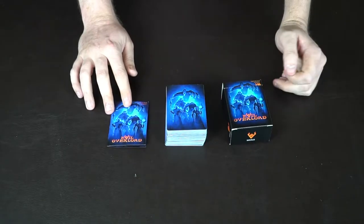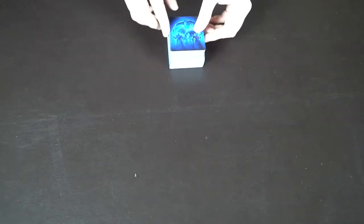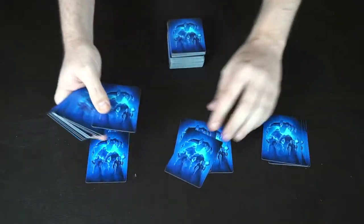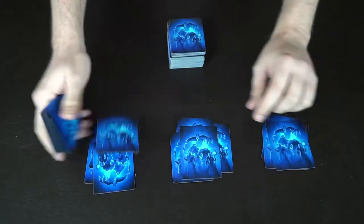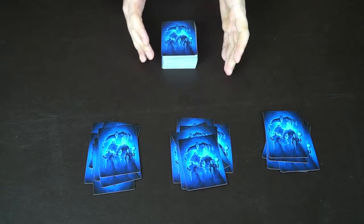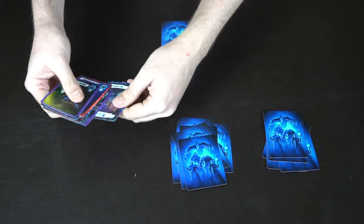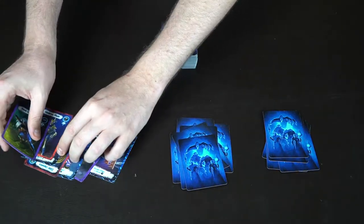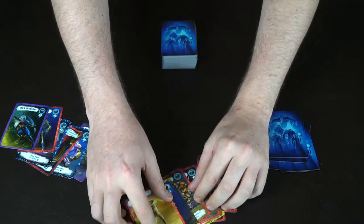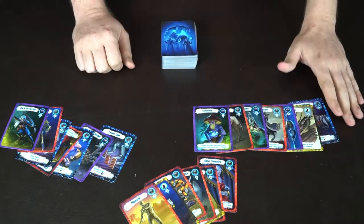Depending on the number of players is how many cards you deal out — it's two to eight players. Each player is then going to get seven cards. We'll do a three-player game just so you have an idea of how it functions. Put the rest of the cards aside — they won't be needed for the round. Everybody's then going to look at their cards, making sure not to show anybody else.